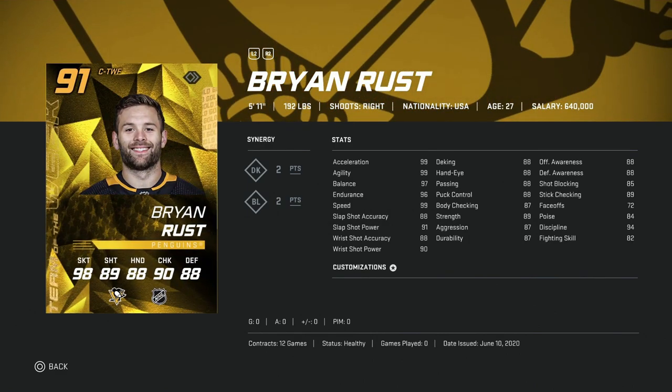Then we've got the 91 Brian Rust — same kind of mold: 99 skating, which is nice, but still under 6 foot so he will get bumped off the puck quite a bit. He's a winger card with only 72 faceoffs and right-handed. I would rather have Schmaltz than him. The Rust card, unfortunately, you would just want to get rid of.